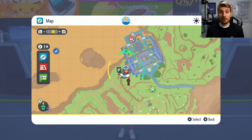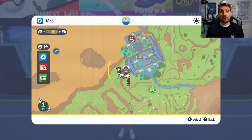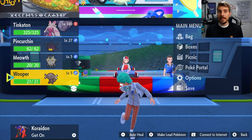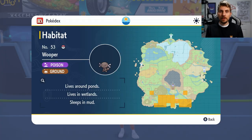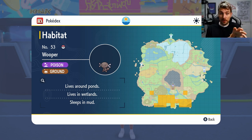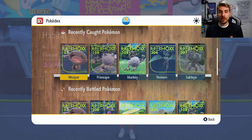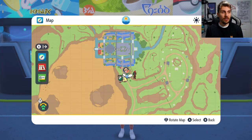The next regional exclusive we're going to show you how to get is Johto Wooper. So we've got Paldean Wooper in these games, but you can get the regular Wooper form as well. You want to come to Cascarrafa City and you are going to need a Paldean Wooper in your party. Paldean Wooper can be found very early on in your playthrough — it's an easy Pokemon to obtain. It can be found next to Los Platos, next to the first Pokemon Center at the very beginning of your game near your house.